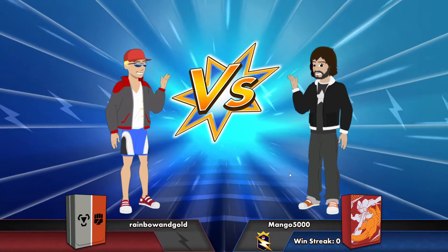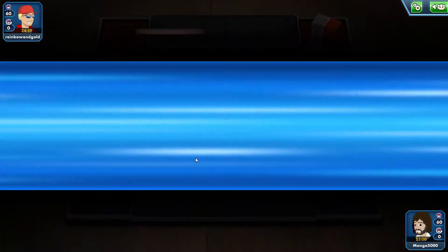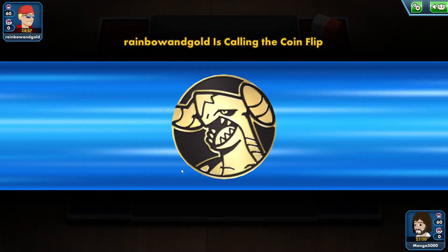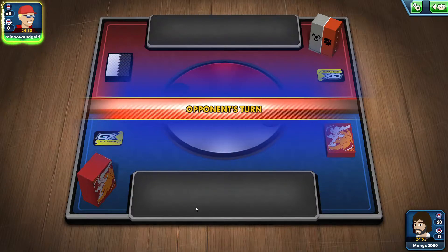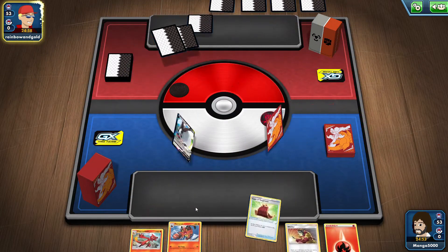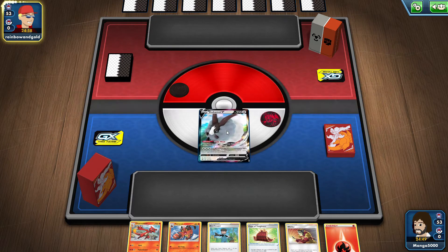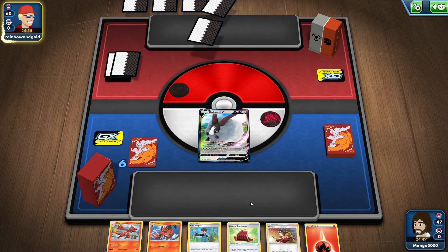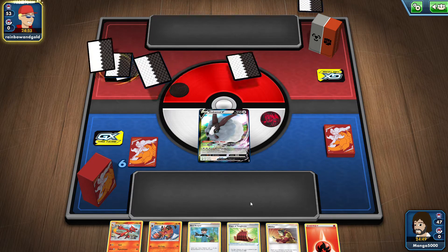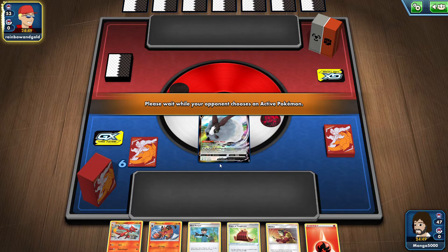Alright, so here we go — our first battle is gonna be against Rainbow and Gold. Hopefully Rainbow and Gold takes his turns in a reasonable amount of time. We're gonna let him go first. He had no basic Pokemon, but we've got Dubwool, which is a great start. I am not particularly worried — Dubwool is going to do just fine.